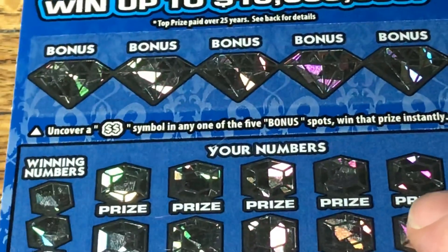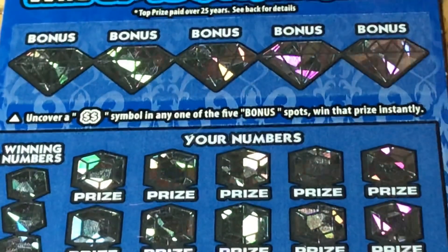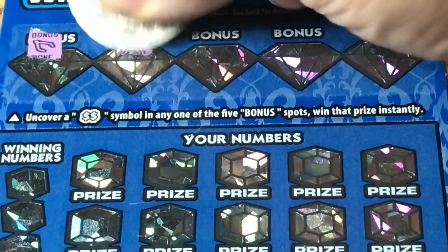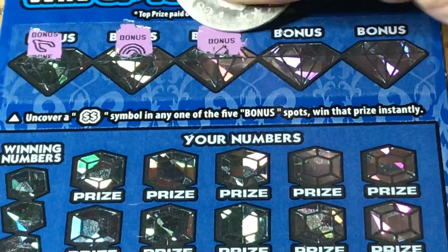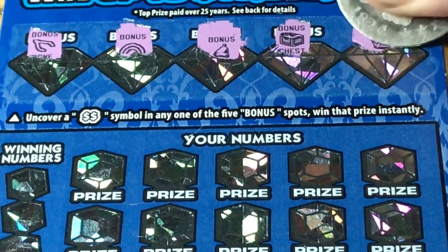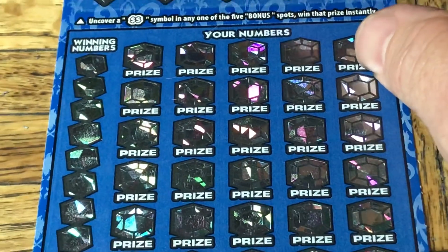Okay, ticket two. On the top row you need to find that double dollar sign. Let's see if we can manage that this time — wishbone, rainbow, something, it's that bell — looks like a nose — a chest and a crown. No double dollar sign.